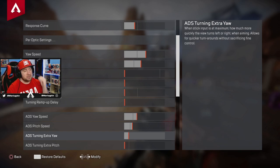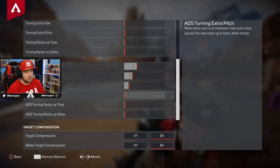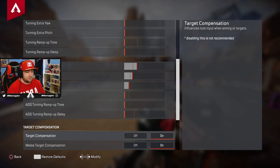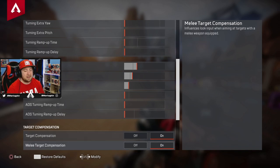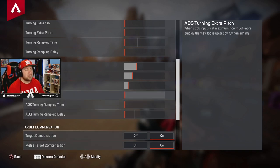ADS turning extra yaw — this is how much more quickly you turn left and right when aiming, allowing for quicker turnarounds without sacrificing fine control. I kept this on normal; I used to have it off. This is the main difference-maker when you're ADS-ing with higher scopes. The other three extra settings you can turn all the way off. Target compensation and melee target compensation are essentially your aim assist — turn these on, you're on controller, please turn these on.